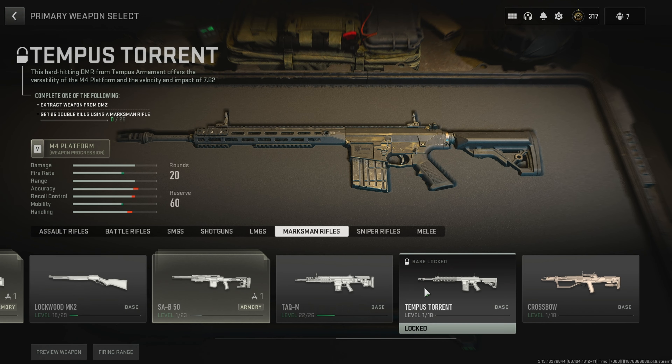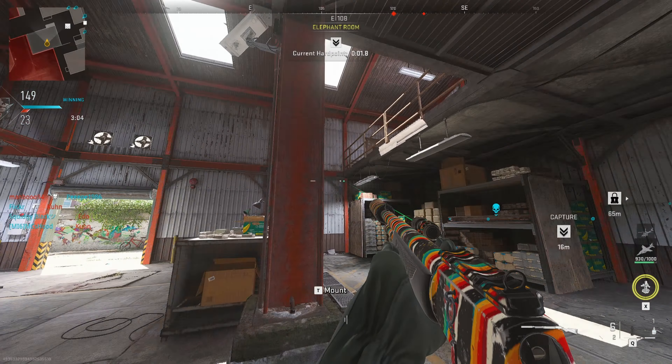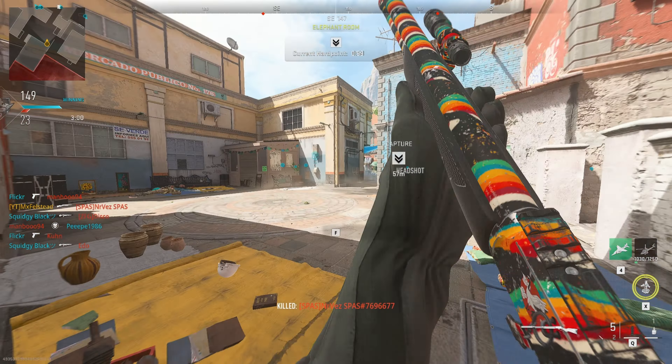If you go to your marksman rifle tab you'll see that you can either extract the weapon from DMZ or get 25 double kills using the marksman rifle. For the DMZ method you will need someone with the Tempest Torrent already, and then they've got to drop it so you can extract with it.